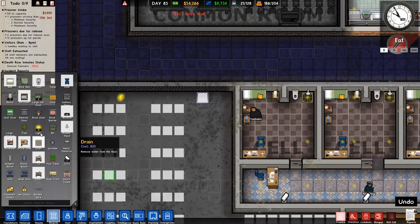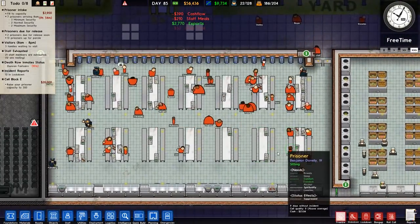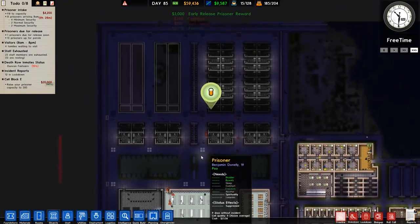We'll place a wall there, we'll unpause it, we'll go for a large jail door there, and I'm going to do a shakedown tonight as well. At least all of the high-risk prisoners are going here, which is good.